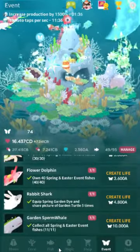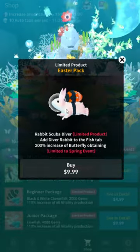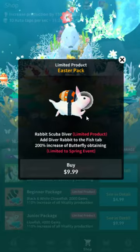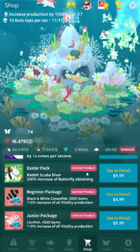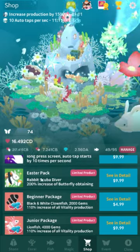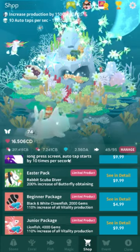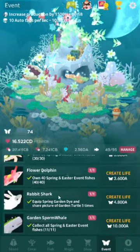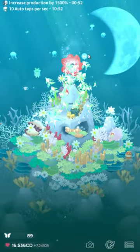Oh, the Premium Fish — I'll show you that. I haven't bought it; I don't usually go for that. But it's a rabbit scuba diver. Rabbits are always great, it's a very good bun. It's 10 bucks — not the worst in-app purchase. I would say it's probably the most buyable purchase in the game. Also, you buy Premium Fish with Vitality, so you can still buy it after the event is over. You won't get the increased butterfly painting, but you don't need that to get anything — you're never required to buy anything to get anything else.